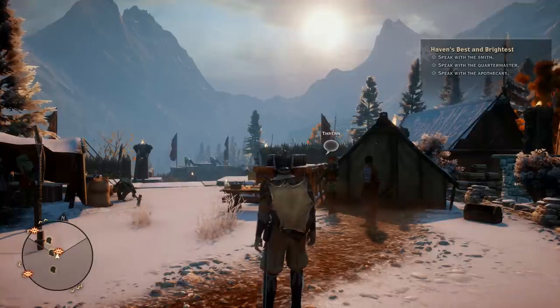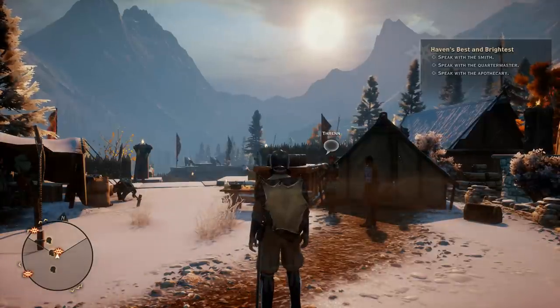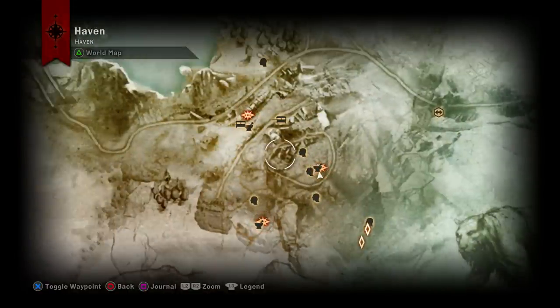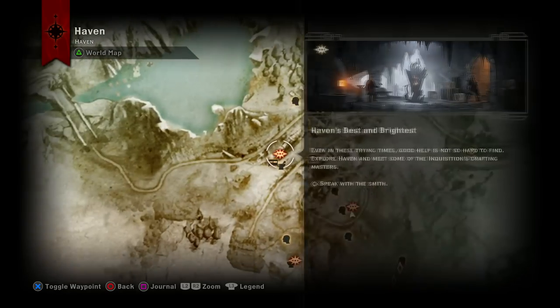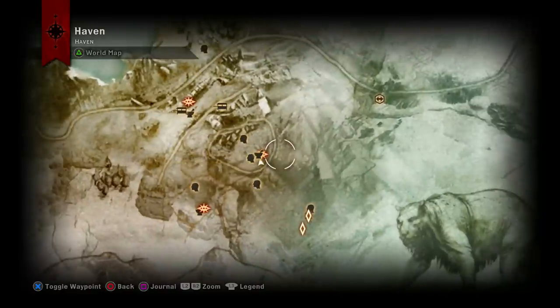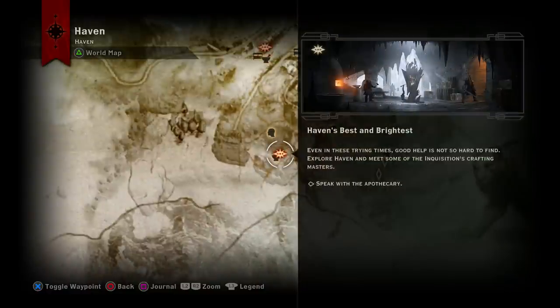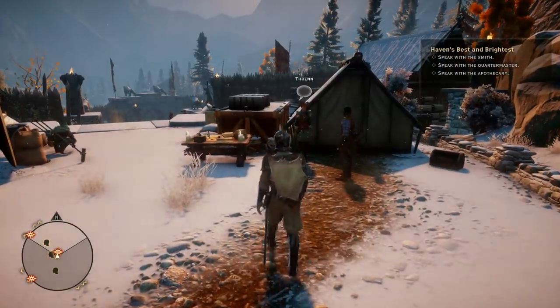What's good YouTube, we are back with Dragon Age Inquisition and let's talk about crafting. You want to go to Haven to do this — ideally when you first arrive and control your character. You have to talk to three people: the quartermaster, the smith, and the apothecary for your potions, because you can craft weapons, armor, potions, and upgrades. It's called Haven's Best and Brightest.